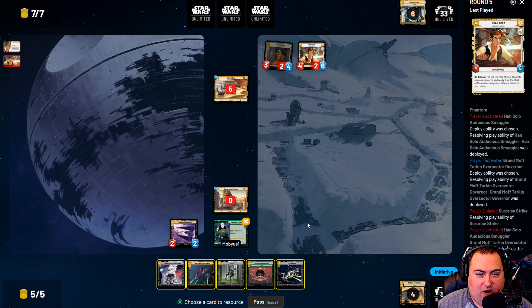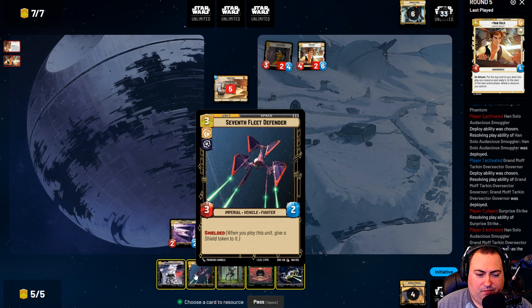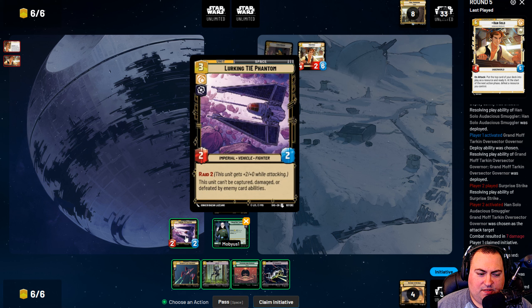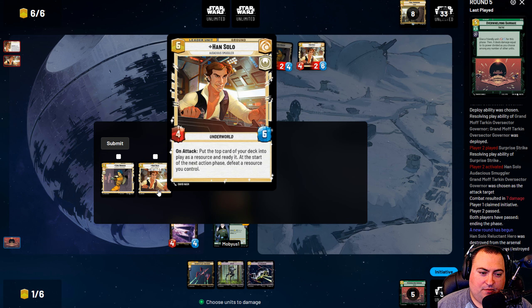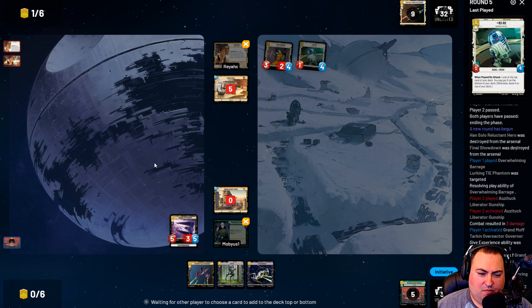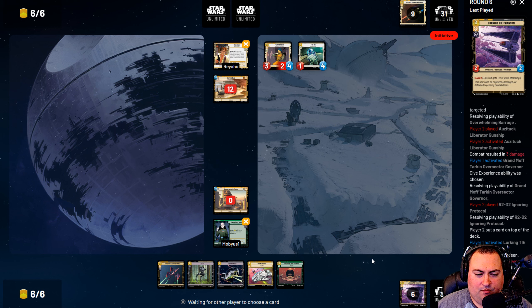He's down to one card. We draw TIE Advanced and Overwhelming Barrage. We could use Overwhelming Barrage to deal with Ezra, but we could also just drop the AT-ST. We give up Snow Trooper Lieutenant and contest ground. If we use Overwhelming Barrage, we can have the Lurking TIE Phantom deal four damage to Han, taking out his leader — I like that play. However, this is going to take minus two minus two at the end of the round and die. But at least we got seven damage in — I think that was still the right play.